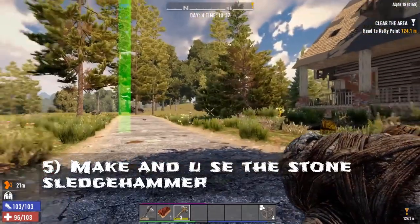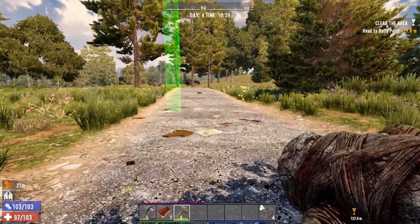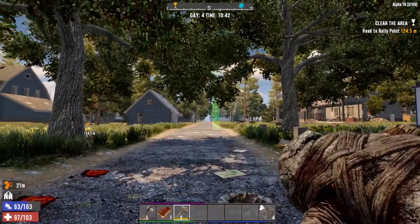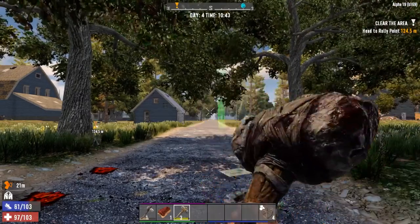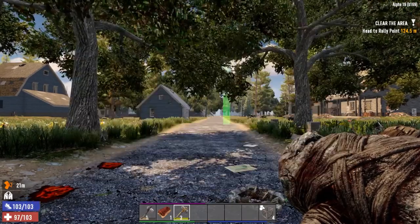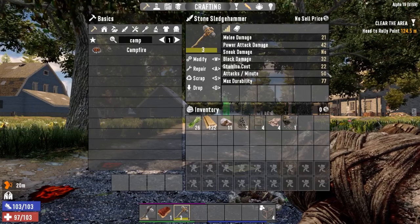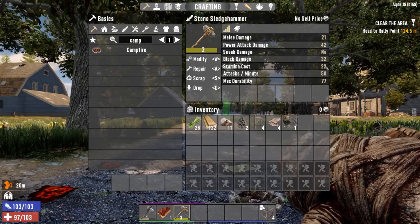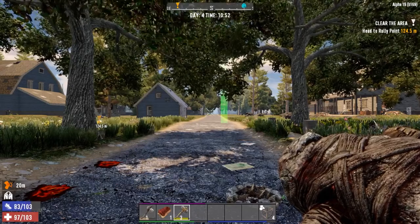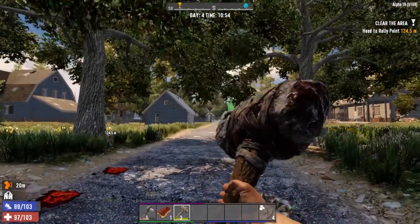Use the stone sledgehammer early game. I just made it with some plant fibers, some wood, and some stone. It's a one or two shot — you can't beat it early game for melee. If you use the power swing, you'll see it uses about 40 stamina. Just stick with the regular swing — it uses about 22 stamina for a regular attack, and the power attack is about 40 to 61 stamina. So just use the regular attack. Plenty to knock these idiots down.